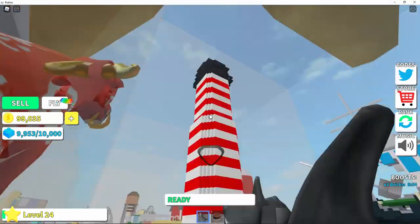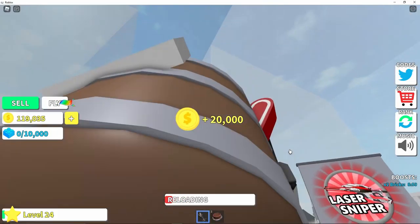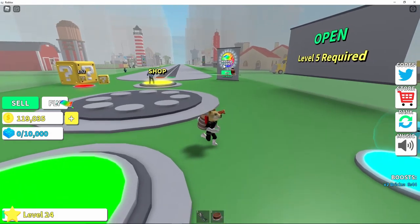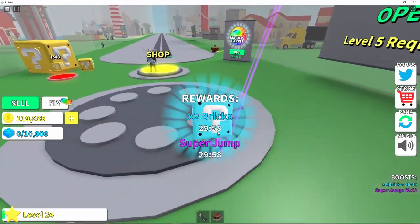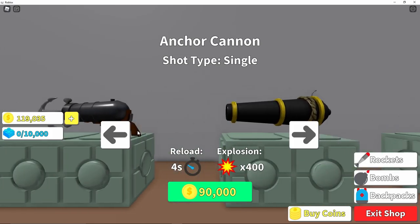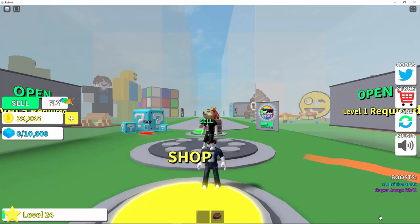Oh, level 24! One more till I can get the next zone. I think I can afford the next gun. I could get a super jump — what does that do? How would it help me in any way? It's 150,000 — that's just four seconds, or six seconds. Let's try it.